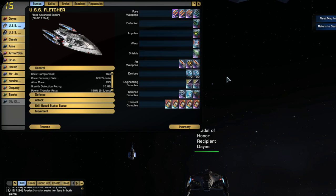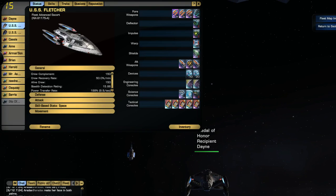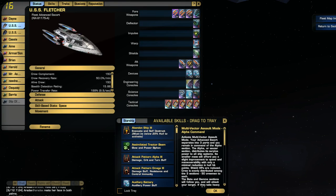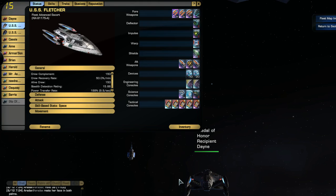It can put out a lot of damage. Let's go to my bridge officers. Here are all my bridge officers. I use everything, and everything for me is on hotkeys. Hotkeys are very important to me in the game — that's why I take down ships, damaged ships, a lot of ships, really fast.